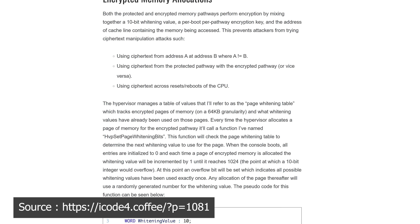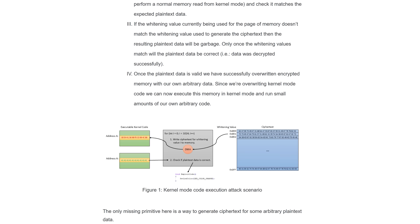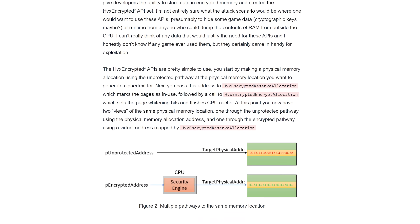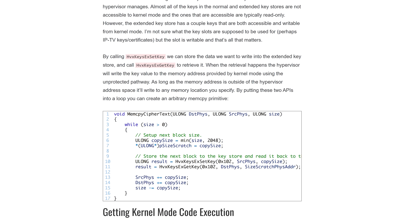A hardware modded RGH or JTAG 360 was still very much preferred, and it seemed like Bad Update would never see any meaningful updates, as the Stage 3 bootloader speed would not be possible to be improved.